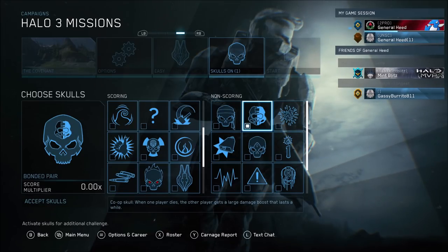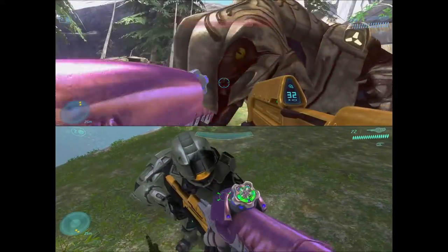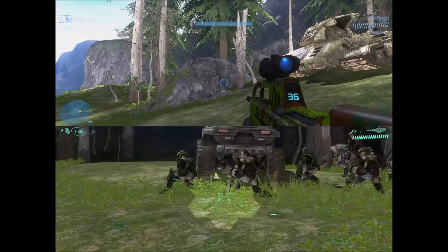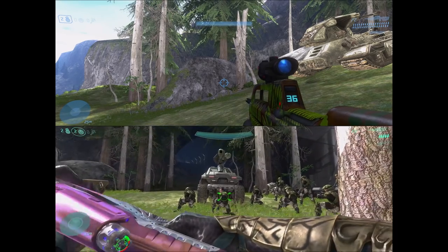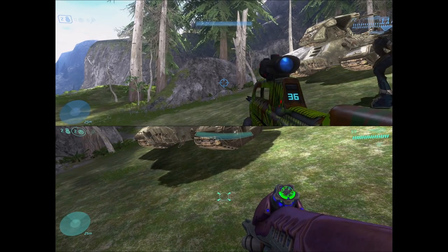Next up we have a co-op skull called Bonded Pair, and this is back to both games. Bonded Pair makes it so that when one person dies, the other player gets a damage boost. I'm not sure if I tested it correctly here — it might be that the other player has to die by enemies specifically in order for you to get the damage boost on enemies.